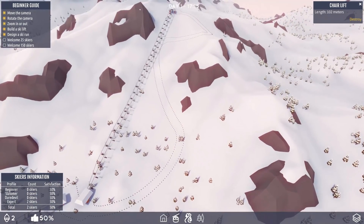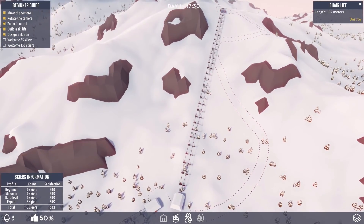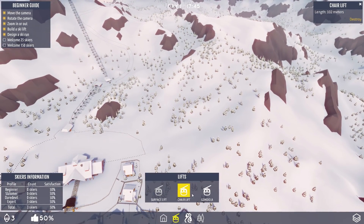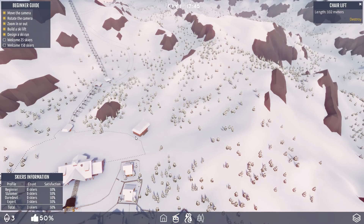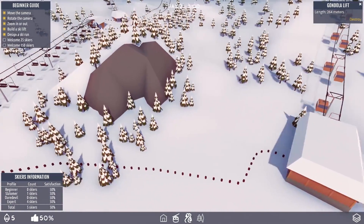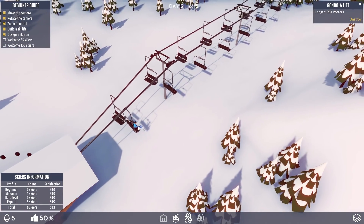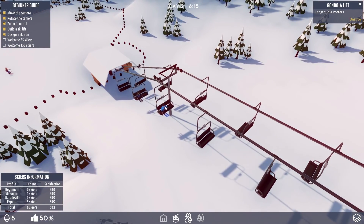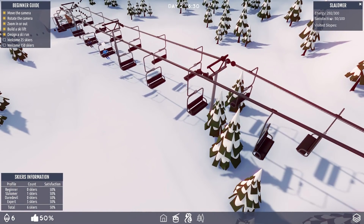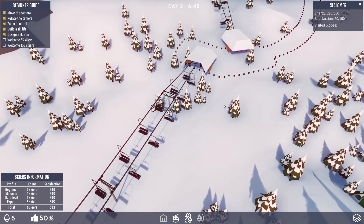This is an expert course because presumably it's red — so red means this is lethal. But look, we have three expert skiers! Let's click on one. A slalomer — we've got a slalomer. You have a lot of energy, you're kind of satisfied, and you've not actually visited any slopes yet. But fair enough, nobody else has either.